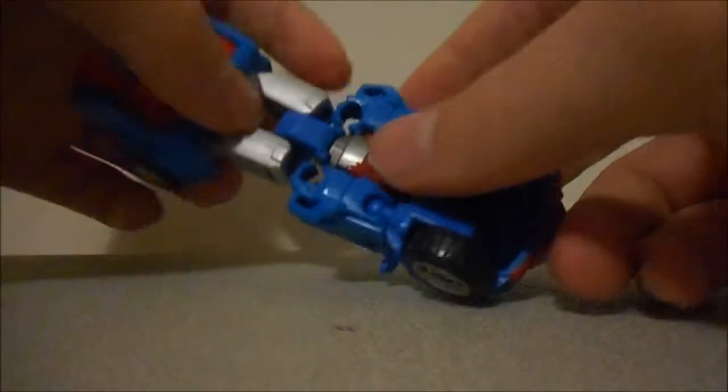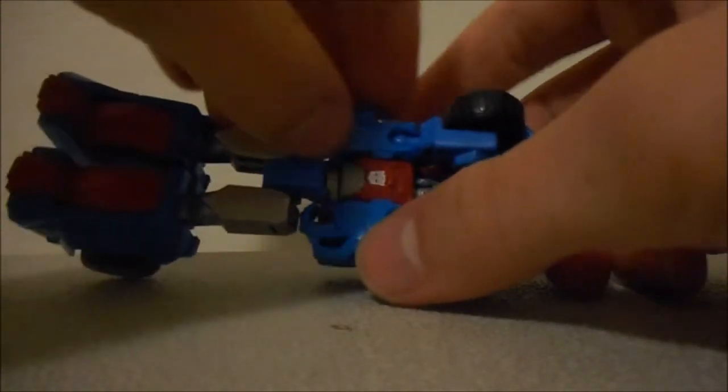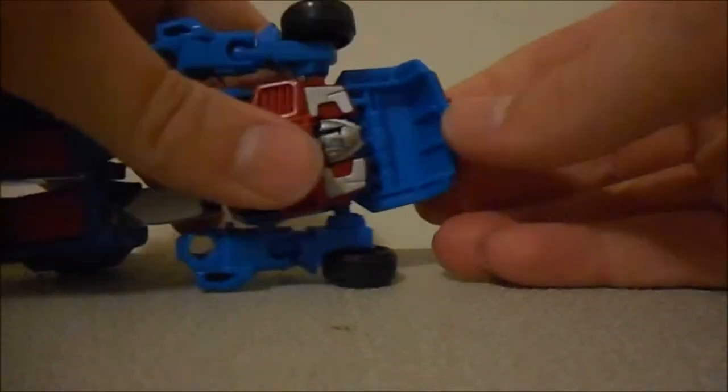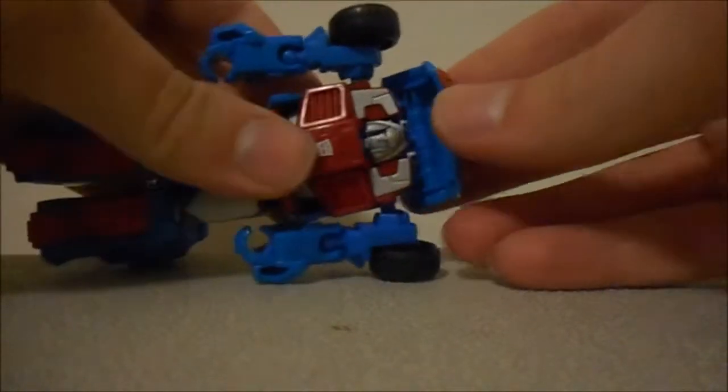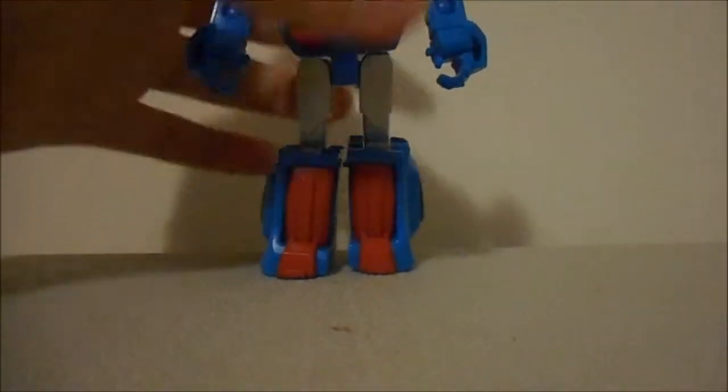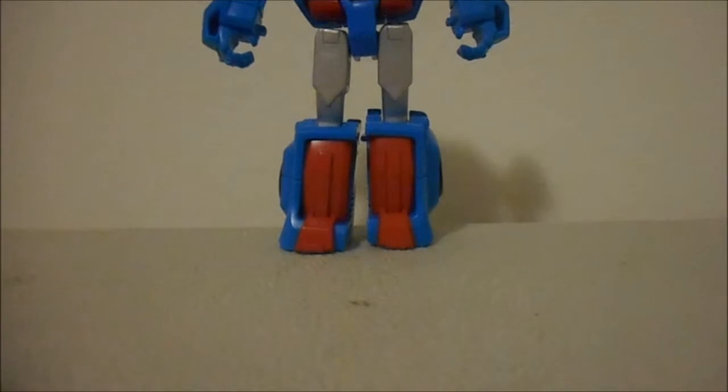Then what you want to do is unpeg his arms from the side of the car, fold them down, push the body in, and then fold this back. Then you'll have him in robot mode.